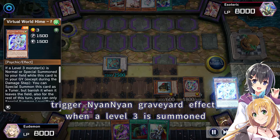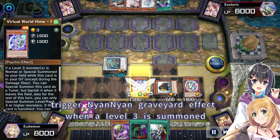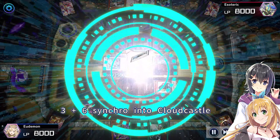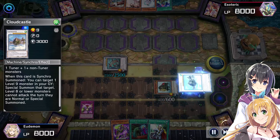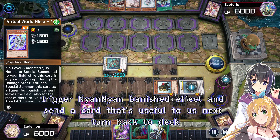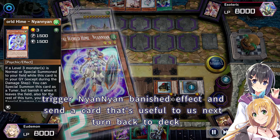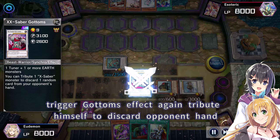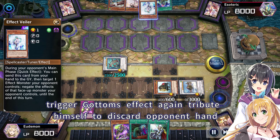Trigger Nyan Nyan's graveyard effect — when a level 3 is summoned, special summon her from the graveyard as a tuner. 3 plus 6 synchro into Cloud Castle, trigger Castle's effect and special summon Gottoms from the graveyard. Trigger Nyan Nyan's banished effect and send a card that's useful to us next turn back to deck.